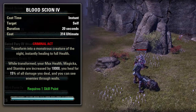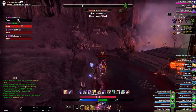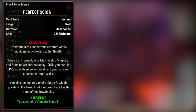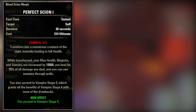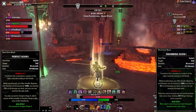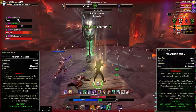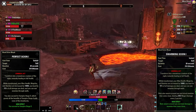The ultimate for the Vampire skill line is Bloodscion. With Bloodscion you transform into a big vampire lord — you may remember this from Skyrim — and you gain 10,000 health, Magicka, and stamina, plus 15% of the damage you deal comes back as healing. When you level this up, you can choose between Perfect Scion and Swarming Scion. Perfect Scion ascends you to Vampire Stage 5 and removes debuffs like health recovery reduction and extra flame damage. Swarming Scion adds an AoE around you dealing 2775 magic damage every second. I personally prefer Swarming Scion for the extra damage in PvE and PvP, but Perfect Scion may suit certain builds too.